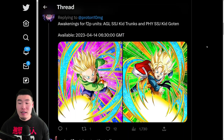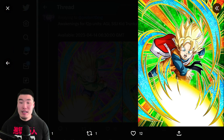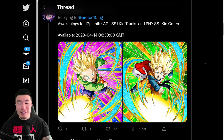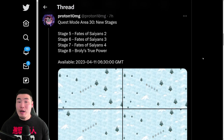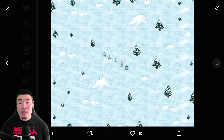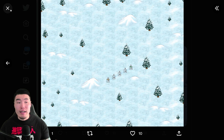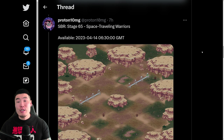Let's start with the token awakenings for the free-to-play AGL Super Saiyan Kid Trunks and the PHY Super Saiyan Kid Goten from the Broly Second Coming movie. We'll go over their details a little bit later in the video. From there we have some new stages for Quest Mode — Area 30, Stages 5 to 8. Here's a quick look at the maps; they look essentially identical and are available in the game right now.